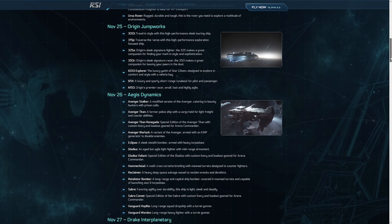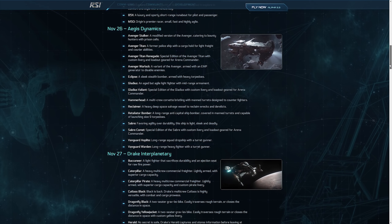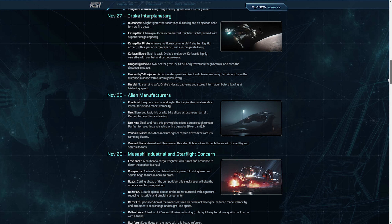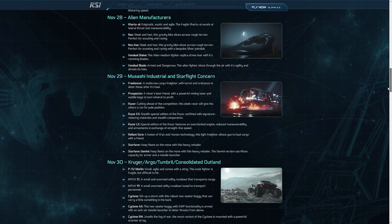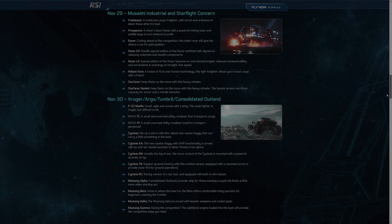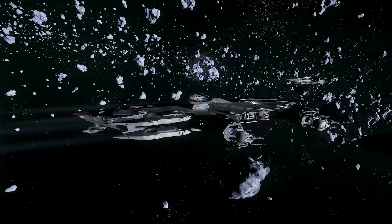It also looks like the Anvil Arrow is already flyable — it's listed for the 23rd on the Friday with the rest of the Anvil ships as flyable and triable for everyone on that date. It should go on sale either on the Thursday the day before or with the start of the anniversary sale. On the 23rd you can try out the Arrow, Gladiator, Hornets, Hurricane, Terrapin, and Valkyrie with the Anvil range.